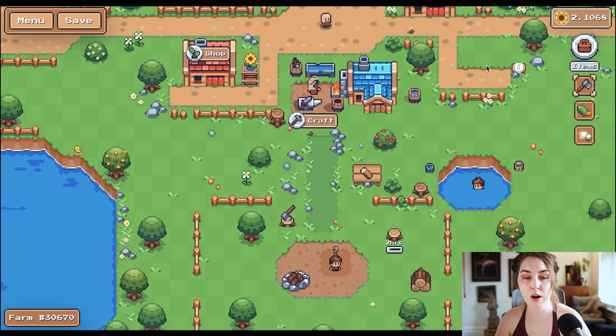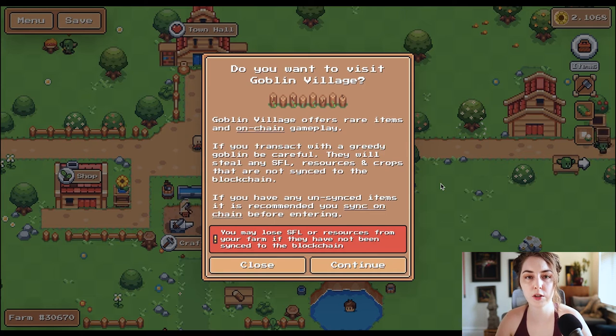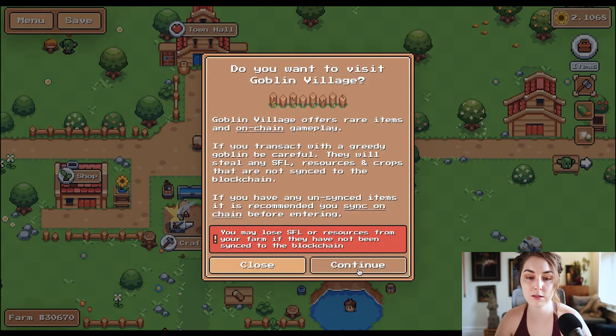What do you use these resources for? We're going to need to go over to the Goblin Town. Just a note — if you go to Goblin Town and purchase or craft anything like an NFT, you want to make sure you sync your game to the blockchain before you do that or you're going to lose progress. But just going to look doesn't matter.